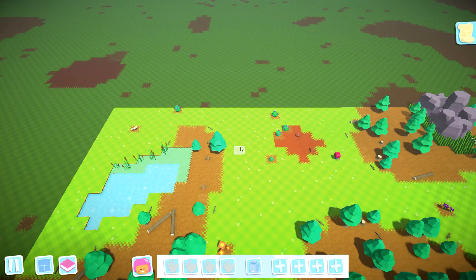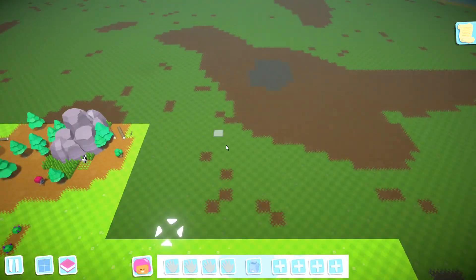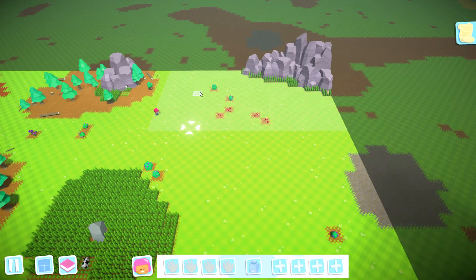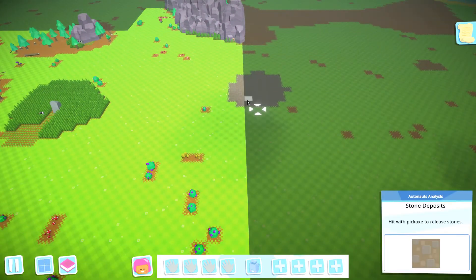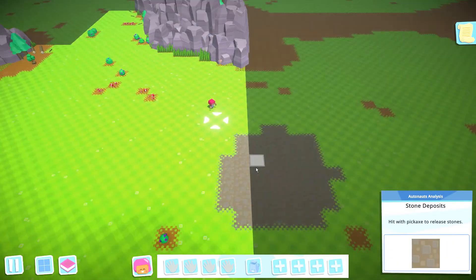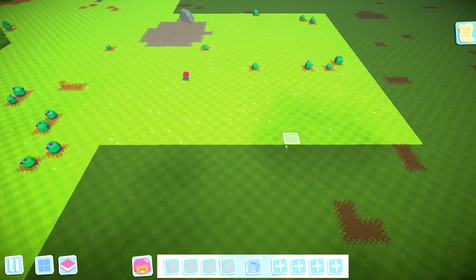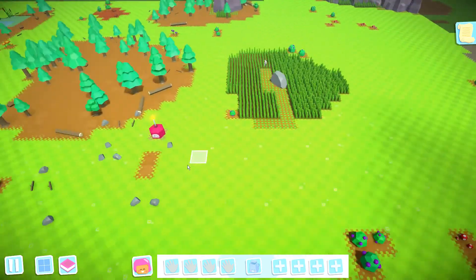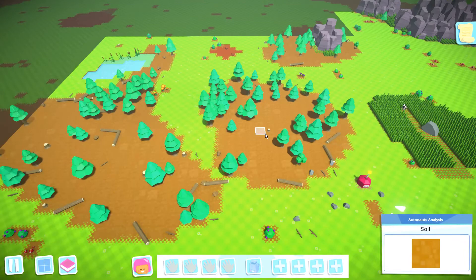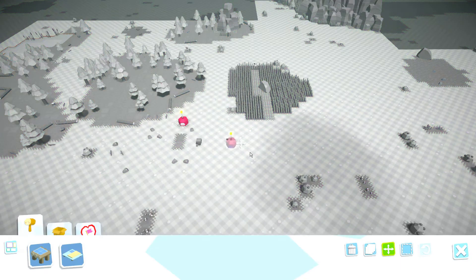We do have fresh water nearby and some clay. I want to be near stone and trees. We've got a stone patch over there, but we've also got a stone patch over here. We've got a nice big stone patch there, a lot of open ground here, and some trees over here. I think we can move the middle of our base to about here.